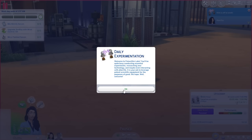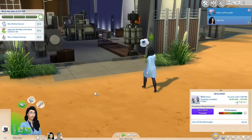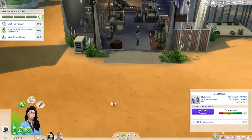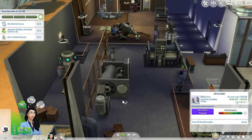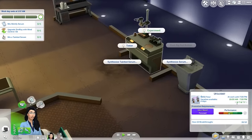I'm starting things off right at the beginning of Kim's shift. So we have to mix a Slimify serum, upgrade the Simray with Mind Control Sit, and also mix a tainted serum. I'll just have her mix the Slimify serum first.